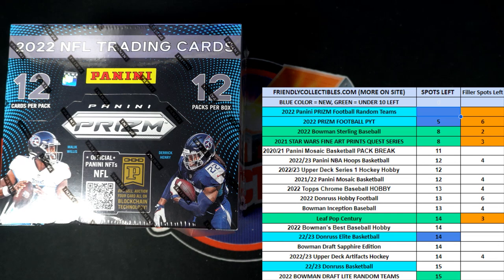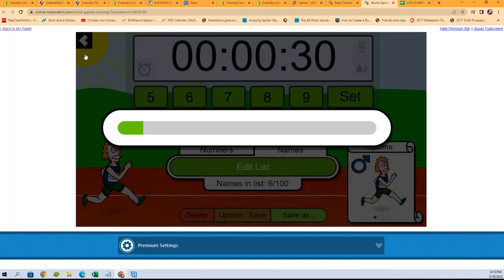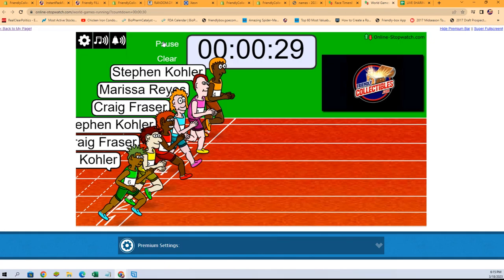All right, let's switch over right now. We're going to do our race shuffling. We need to shuffle the racers seven times. So let's do that first. Here we go. We got one, two, three, four, five, six, and seven. Good luck, everybody. They are off.